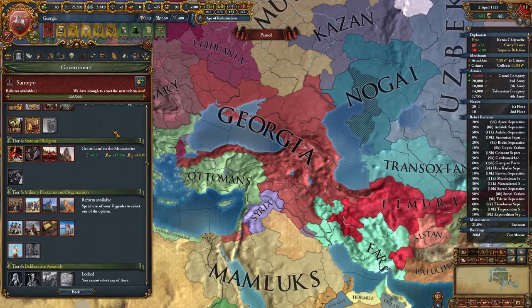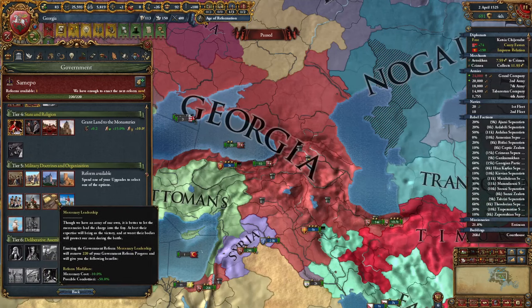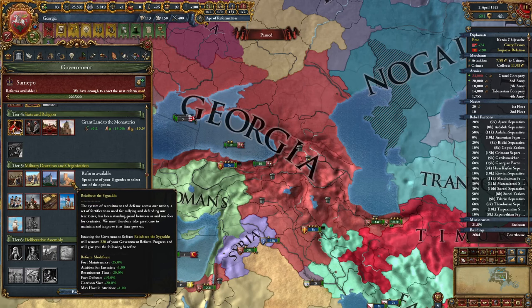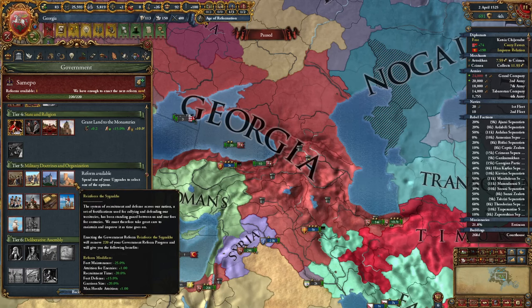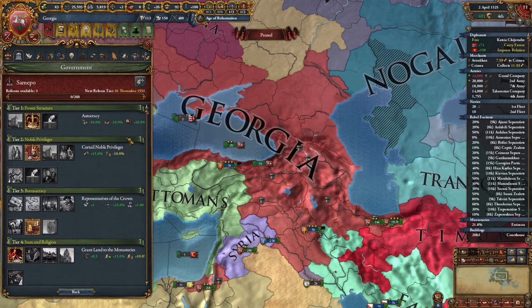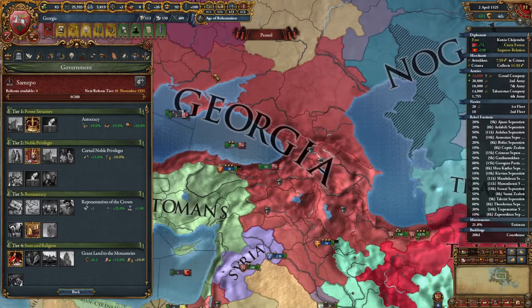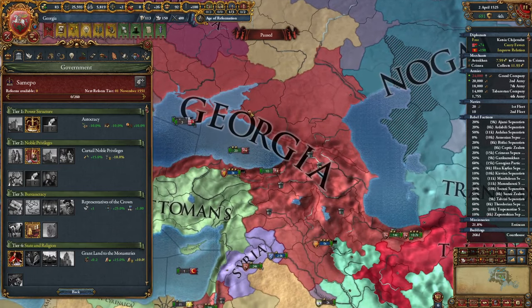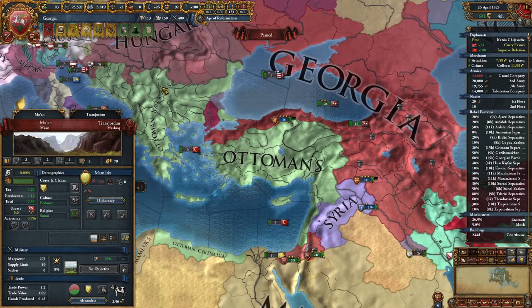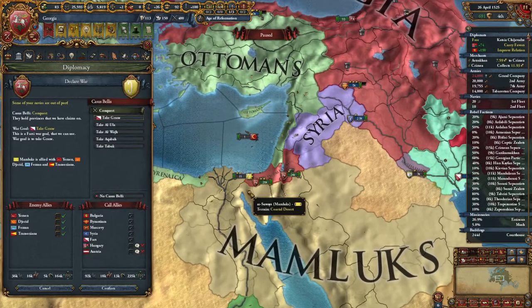Here is our tier 5 government reform. None of the options beat this one: Reinforce the Signax — minus 25% fort maintenance, attrition for enemies, recruitment time, defense garrison size, and even max hostile attrition. So many bonuses, it's amazing. I'm not completely sure if this is only available to Georgia or to other nations in this region as well. Now we have three years of truce with the Ottomans, so we can use those three years to fight the Mamluks.